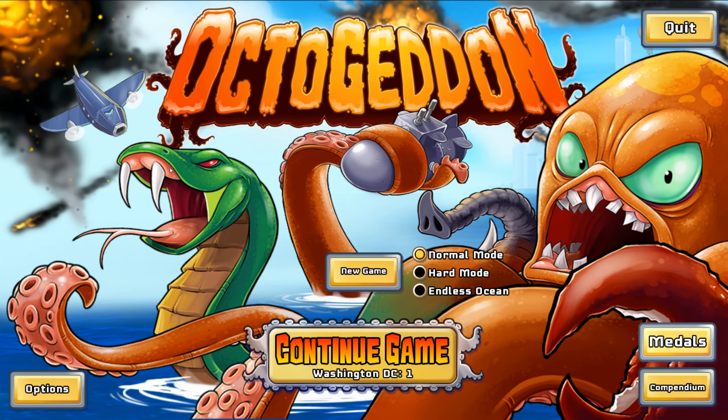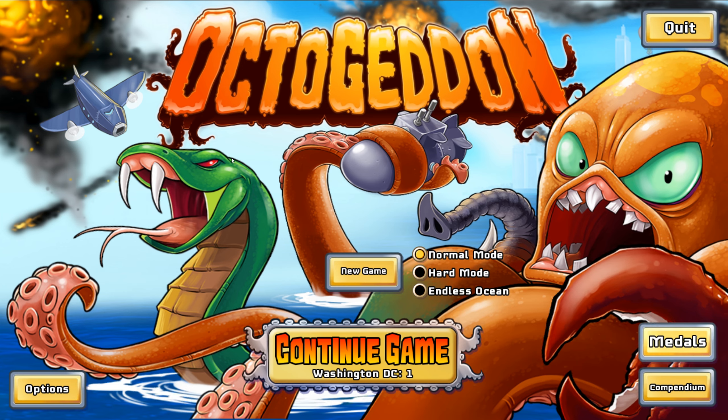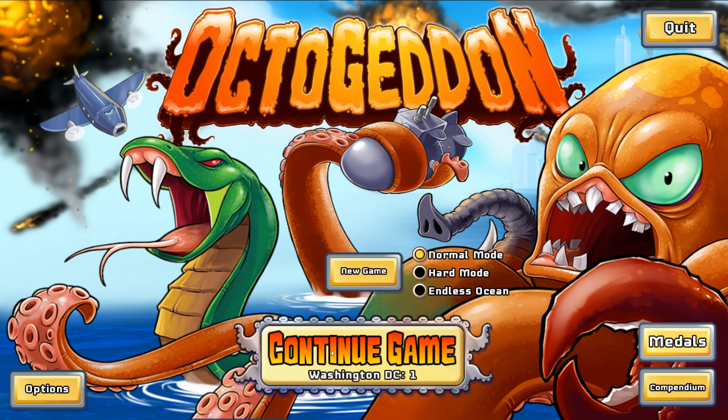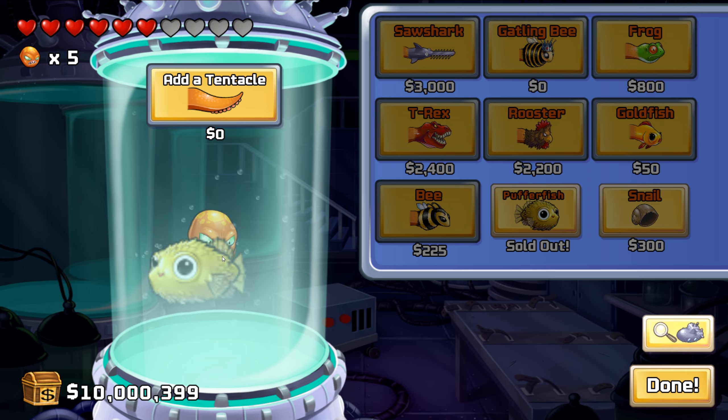Hello everybody, welcome back to Octo getting modded. Today we check out a mod called Friendly Pufferfish. Let's go ahead and press continue. We can see that we have no tentacles on — absolutely none — but we have a pufferfish. This is our friend. Hopefully he can carry us to victory.